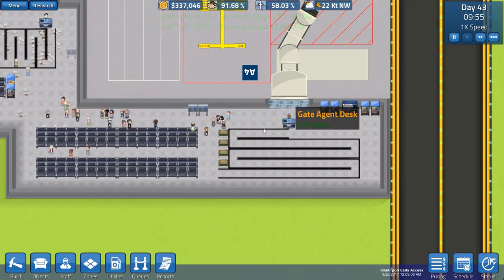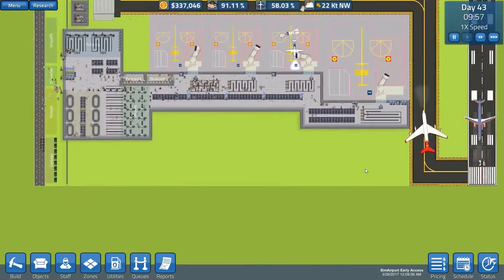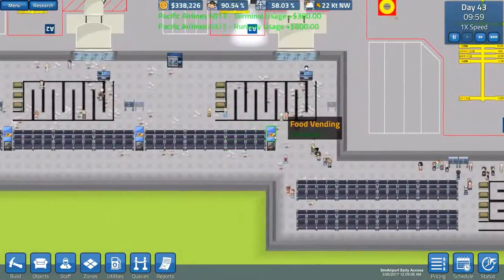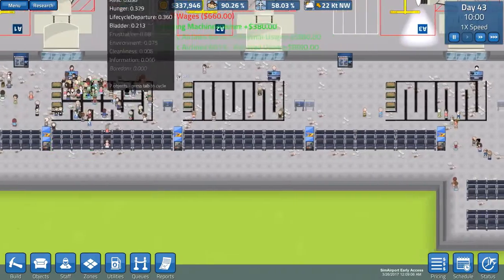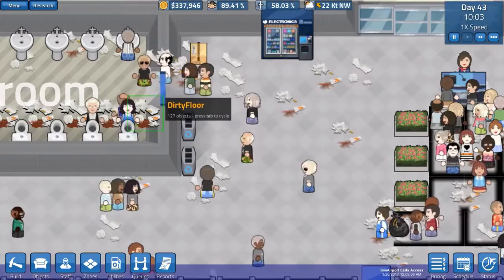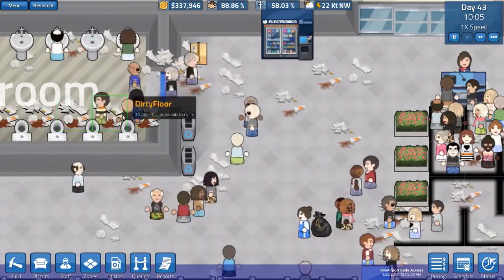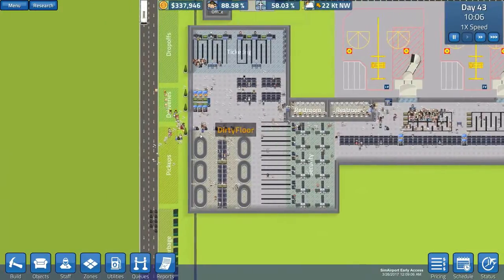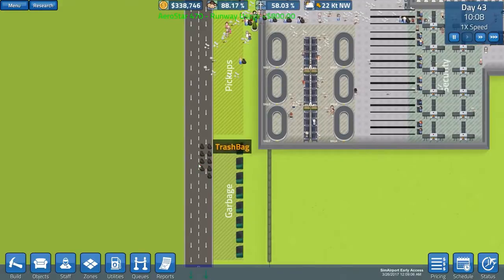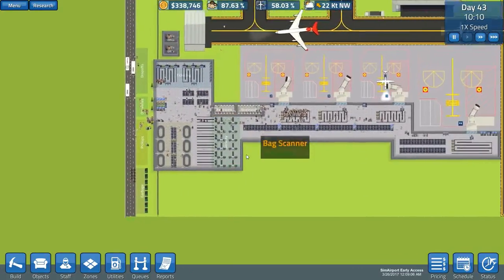We've got benches, we've got the desk agent, all of the queuing — things like that. Obviously, we've still got these same old problems. This is the only place that isn't full of muck, but it is slowly following the people. Look at the state of the floor around here — there are 127 dirty floor objects. These trash bags are permanently stuck here because that is technically not garbage anymore, so they're just stuck in the middle of the road, but people can drive through them, so we're not going to worry about it too much.